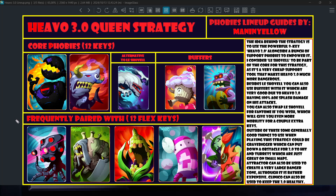There are a lot of phobies that pair well with Hevo 3.0. Attractor is one option, but it is on the very high-cost side — at that point you only have six keys for other phobies, so your options are limited and you're probably not even able to afford more than a single one-key phobia. That said, it can be powerful because you can use it to pull a bunch of phobies together and then deal a ton of damage. It is an option but very expensive, so it's not commonly used.